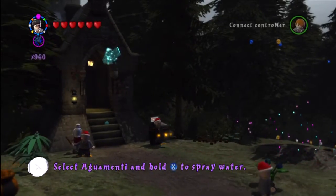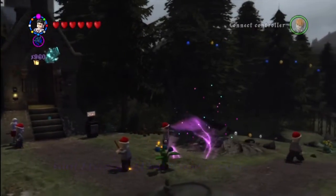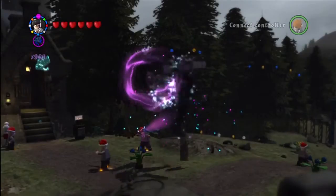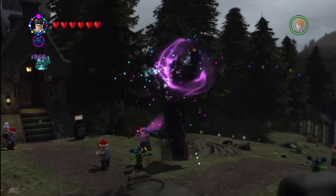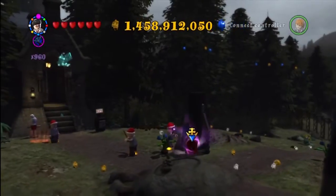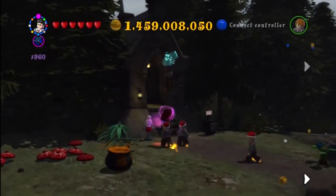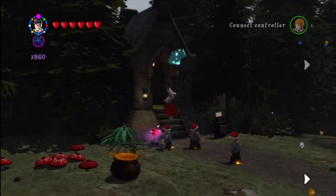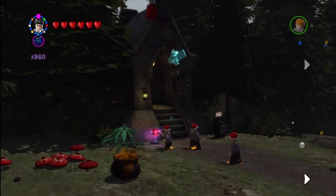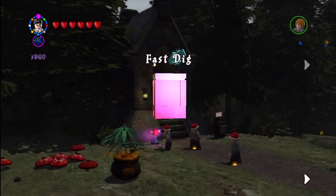Okay, this is just after the covered bridge on the way to Hagrid's hut or the Quidditch pitch. You just have to use Luna's Glasses from the Quibbler dispenser box. Then you're able to see these pieces, you put together that stone, and the red brick immediately appears. And there we go: Fast Dig.